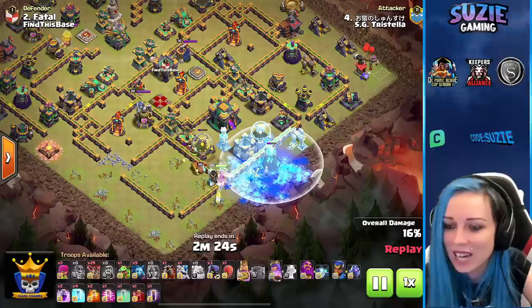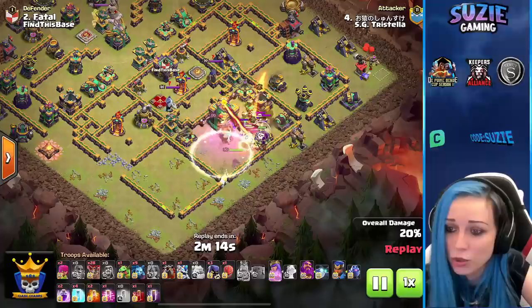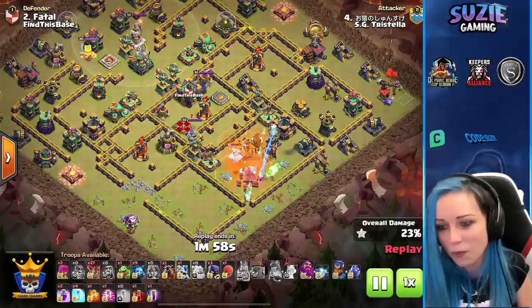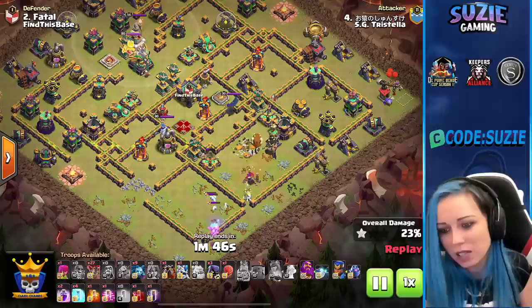Ice Golem tanking the ground X-bow and defenses on the right side. Queen going the correct way — we'd like to see her moving towards the town hall. King joining her and King still has his ability — nice. King ability popped. Using the invisibility spell, taking care of storages — both heroes inside the invisibility spell. Town hall goes down. Clearing a little more, King pulling the CC. Very interesting choice — ice lava in the Clan Castle, you don't see that very often.